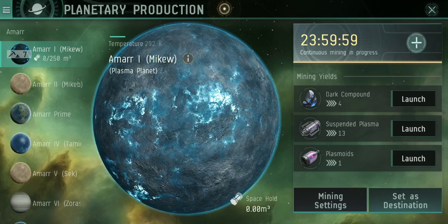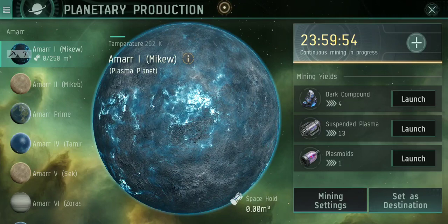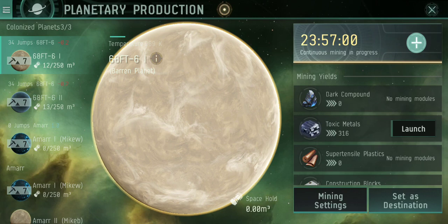Just remember, you hit this button right here — this little plus sign next to the timer — it's going to increase your timer. Once that timer runs out, you're going to stop mining, so it's good to keep that refilled.